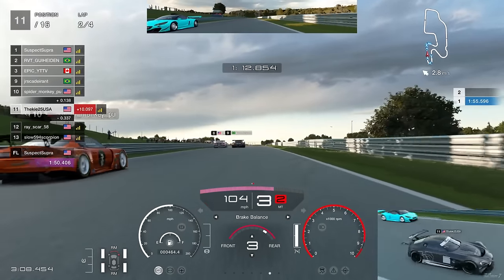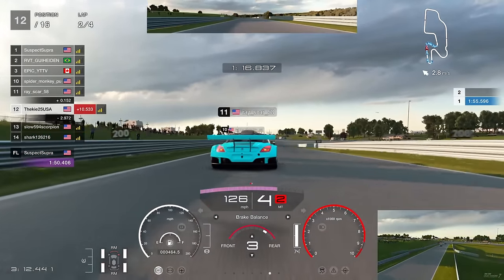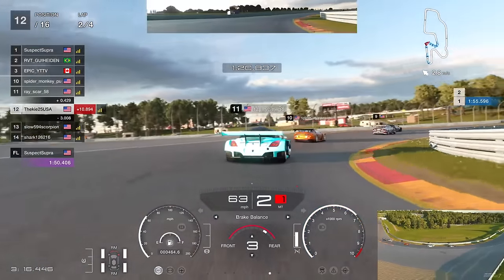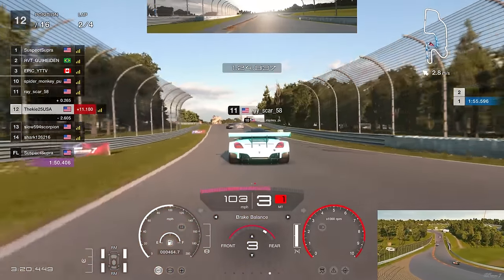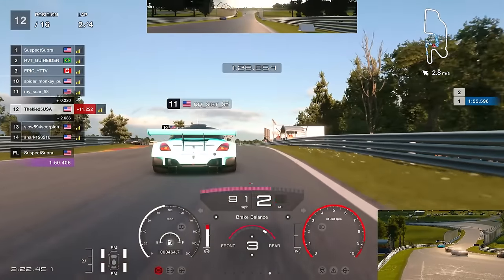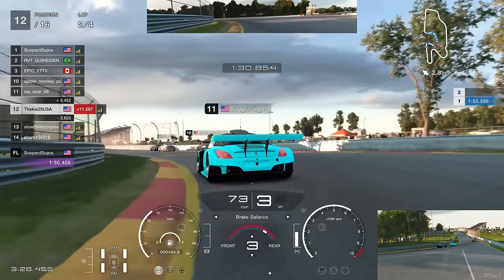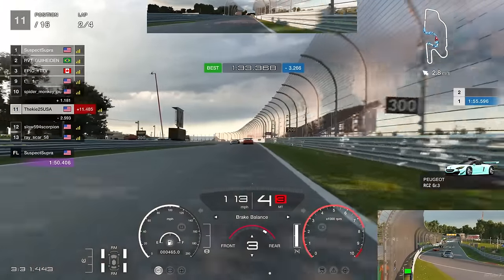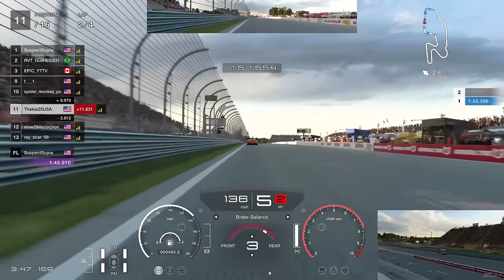We're all the way back down to P12. The Peugeot goes back ahead of us - shame, because we picked up quite a few positions on that opening lap then went all the way back down to P12. But we're not giving up - we'll capitalize on more chaos. The Peugeot proves us 100% correct by losing control and going into the barrier, so that's one more position up to P11.